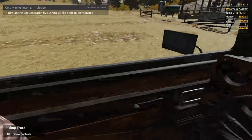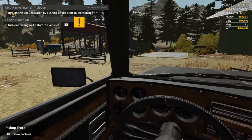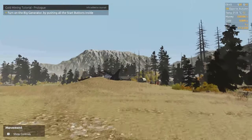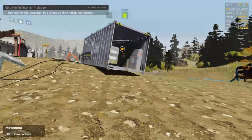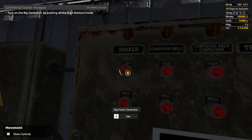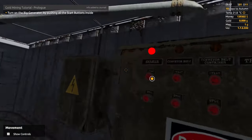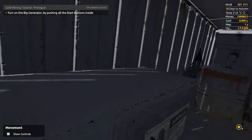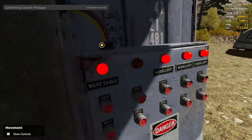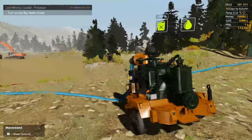Trying to get the big generator on by pushing all the start buttons. How do I get out? Where's the big generator? It's over here. Oh, there it is. Yeah, that looks... that looks safe. Let's turn this thing on. Start. That thing's loud — that thing is LOUD. We started... all the start buttons on the inside? That thing is so loud, holy cow.